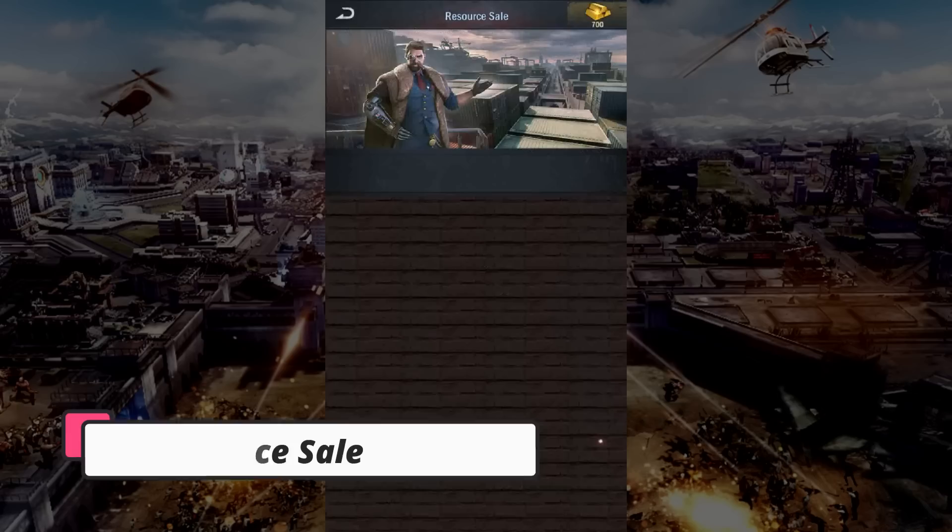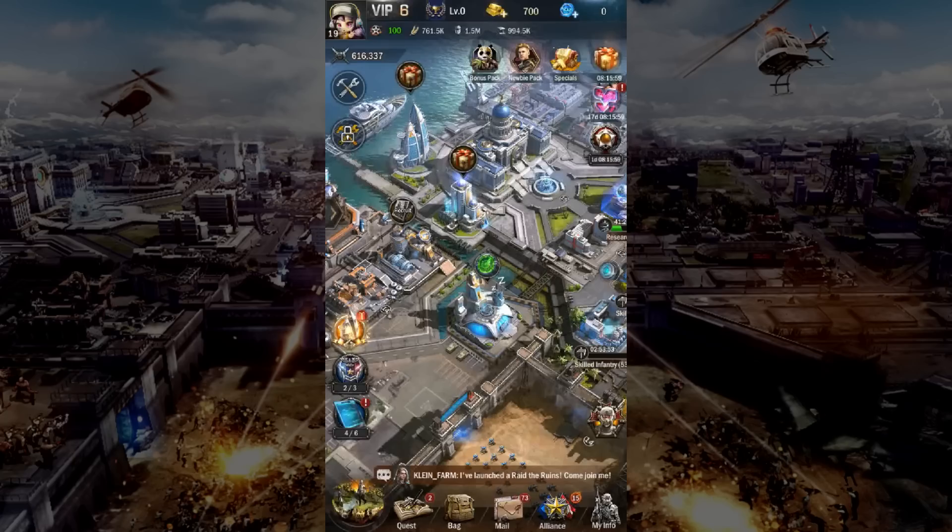You will need fuel a lot. Then jumping onto the depot resource sale, I will only take the free resource without spending any gold.